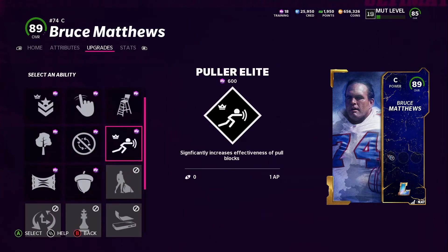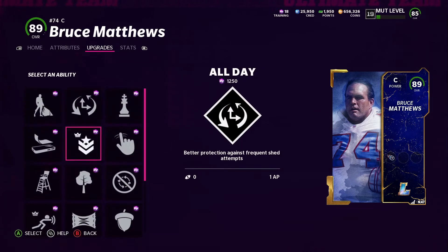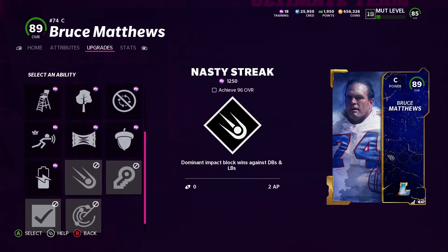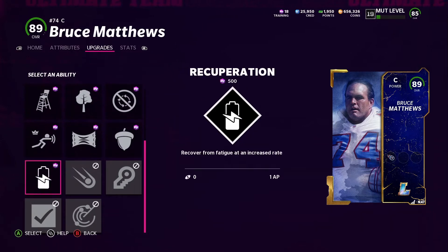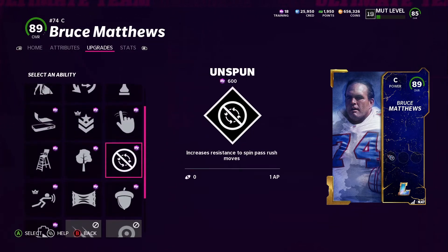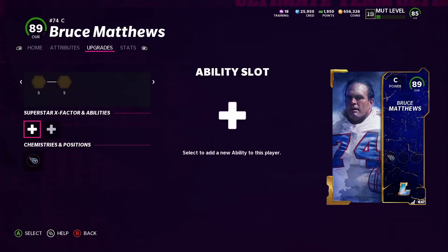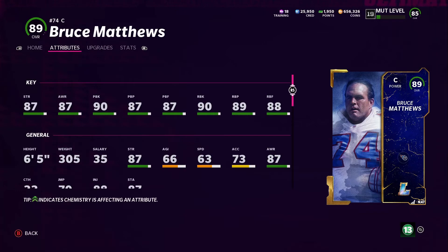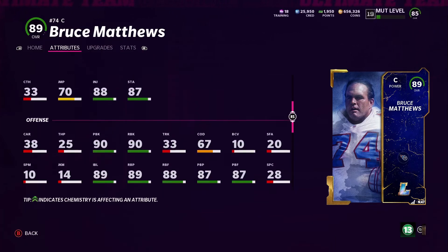I want to see if he gets the identifier ability. He does not get identifier here - you've got to achieve 96 overall. Are they really going to make us wait to get identifier? I'm really hoping the Tyron Smith they come out with next has identifier. I know the QB they came out with, Johnny Unitas, has identifier - I really don't want to have to go get him just for that.